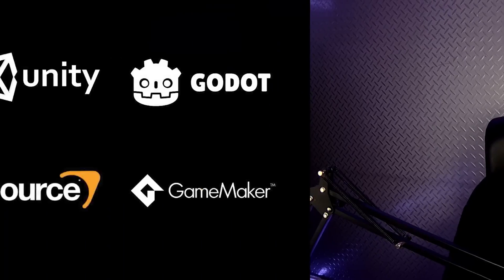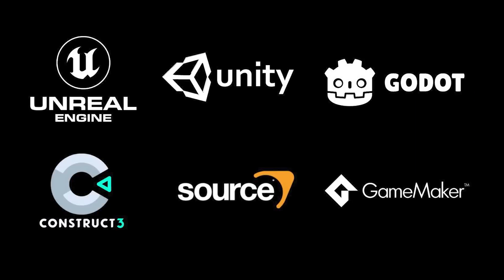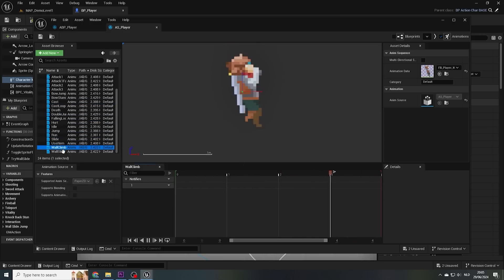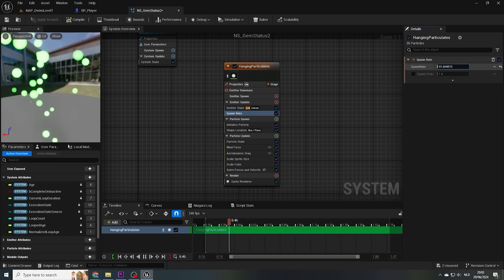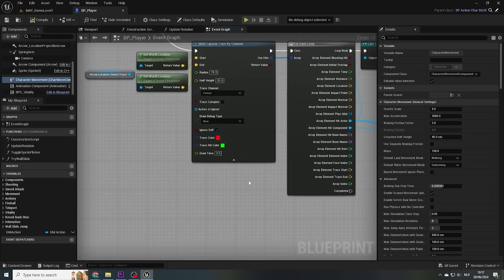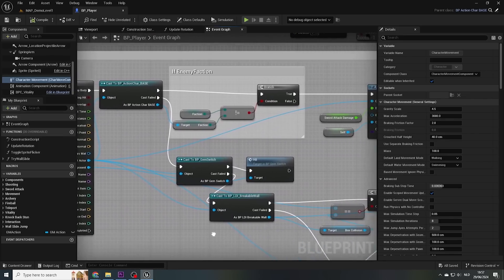Starting to learn and practice level design can be difficult, especially when using game engines like Unity or Unreal. Because for starters, to build a level for a game, you need to have a game first, which means characters, animations, enemies, abilities, overall game logic and much more stuff that you would have to learn to build first.